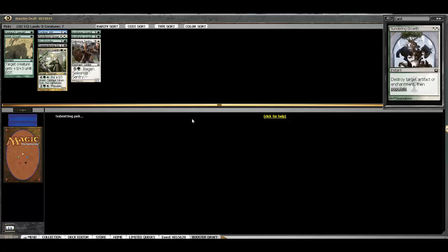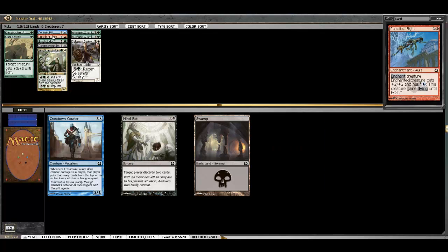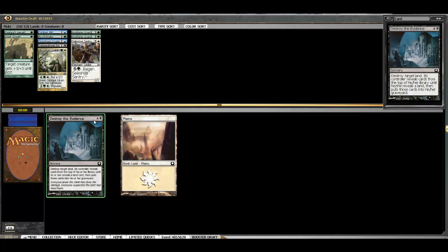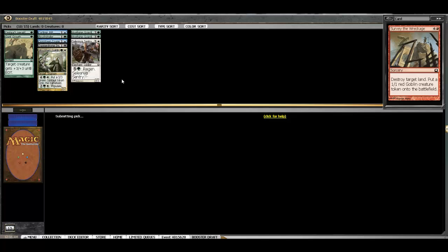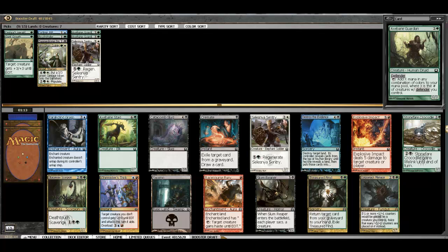Here we can't really play anything but Sundering Growth, and I do like to have a couple of these in the sideboard for pesky enchantments. Pursuit of Flight is a very good card — it shouldn't be going around that late; it kind of shows us red-blue might be open. We'll take the Courier. I've never seen the next card played in draft, but I've seen this one played in draft — Alex from Seems Good Magic played it to quite a decent amount of effectiveness. I'm going to hide the Courier; I don't really want to be doing any mill at this point. We're looking for Populate — that's the identity of our deck.